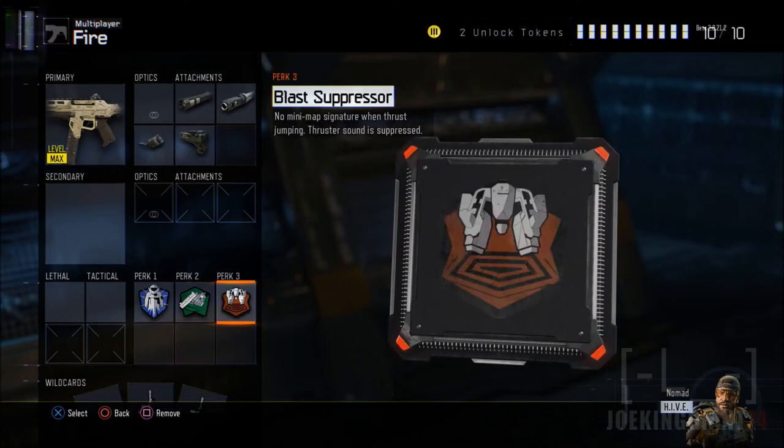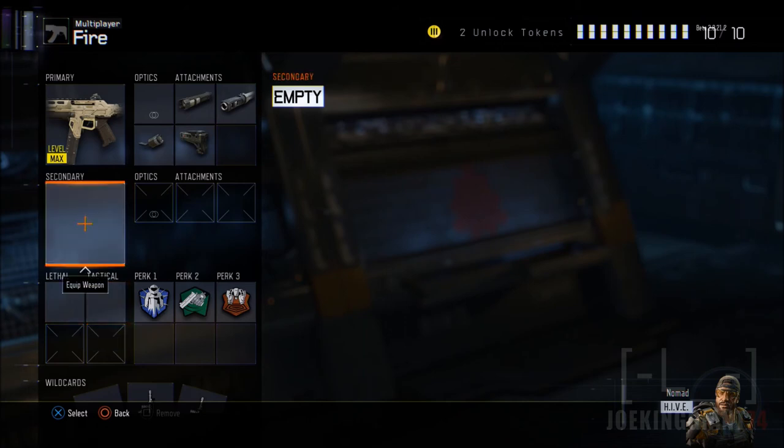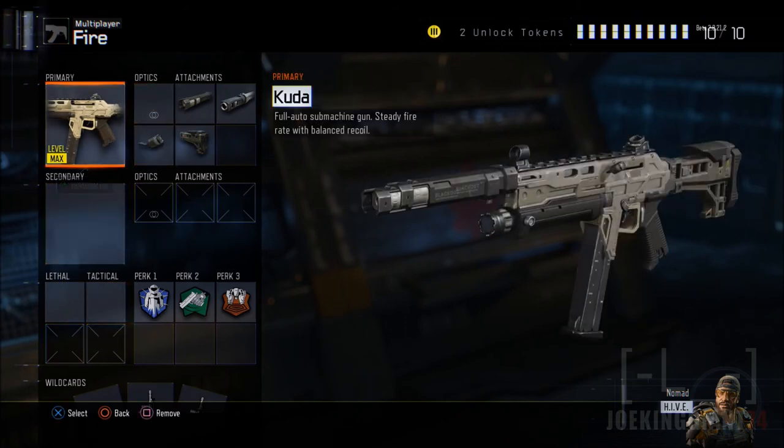For the third perk I have Dead Silence, which lets you flank the enemy even better because you won't be detected every time you jump. I don't have a lethal, tactical, or secondary. That's the best class setup for the KUDA. I recommend using it on short maps, small maps, and tight corridors, but it's good for every map out there — even large maps like Evac. I've faced people from open fields at long range and it still works. The KUDA is an all-around weapon.